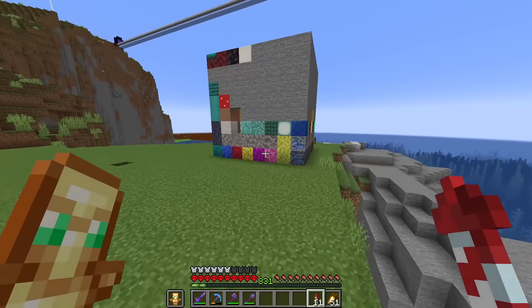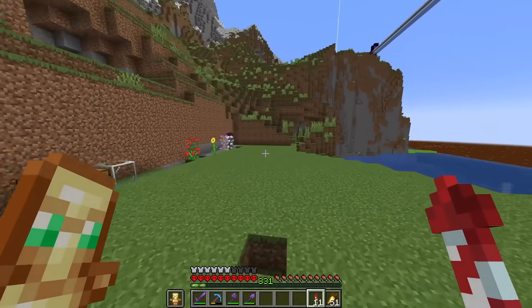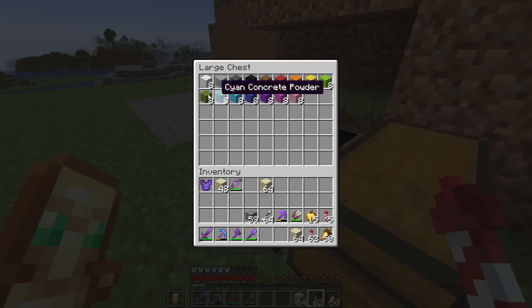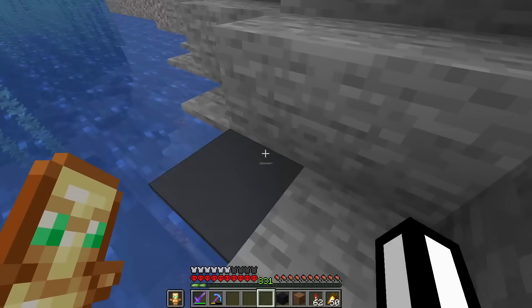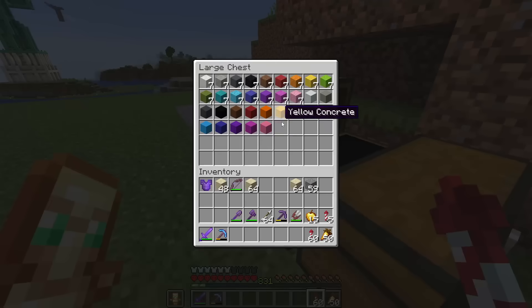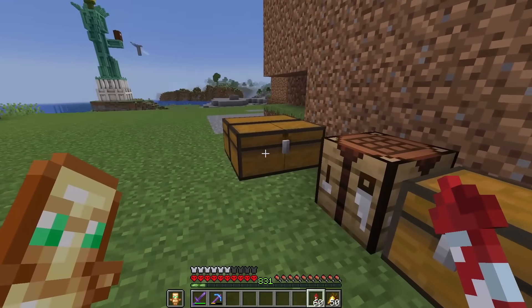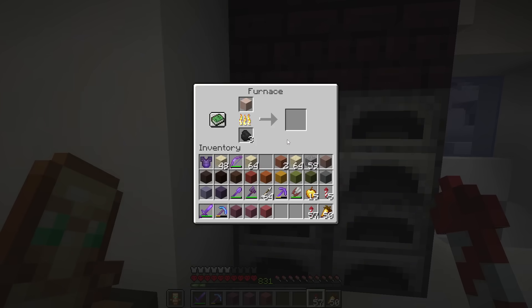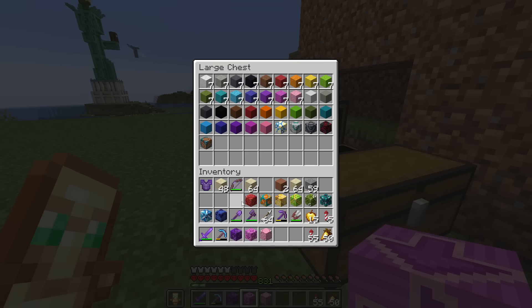The next one is concrete powder - that's pretty much the same, we just craft a bunch of that and then craft it into the colors. There's concrete powder, but we actually need concrete as well. So we need to take one of each of these and turn it into actual concrete. Oh, it looks so cool. And we actually forgot about glazed terracotta. If we just grab one of each of these and smelt them - yes, that gives us glazed terracotta. These blocks look so cool.